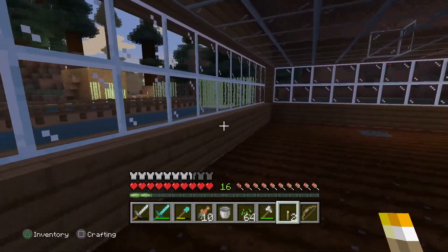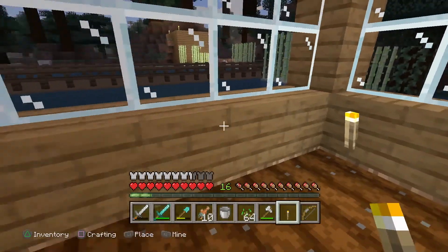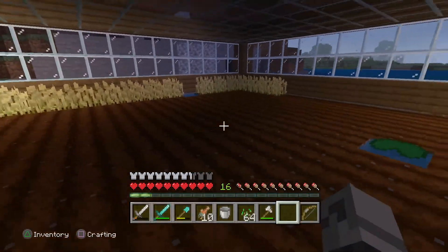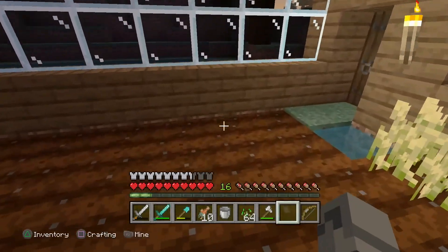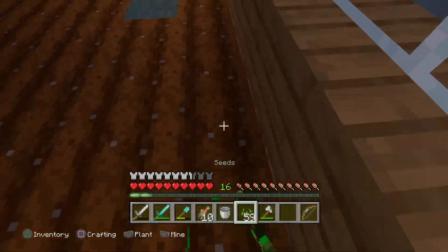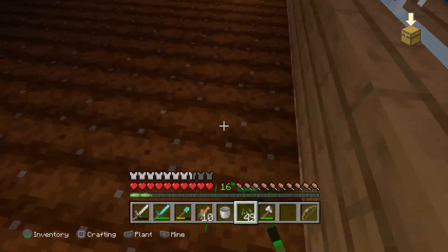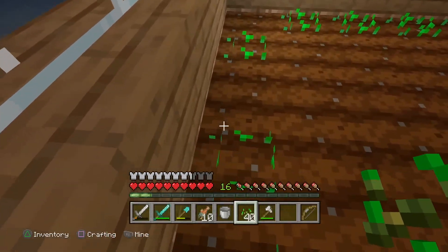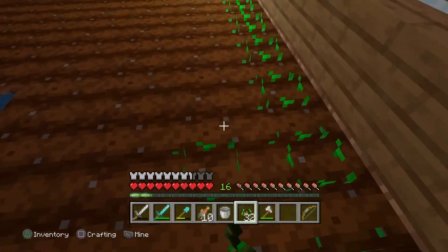I wish I could put torches on stuff. Unfortunately, until I get glowstone from the nether, I'm going to be lighting this place up by just putting them around the border. While I'm here, something I might as well do is put down the seeds, because I'm going to start growing as much food as we can. By the time this is all done, I should have the second floor up top done.